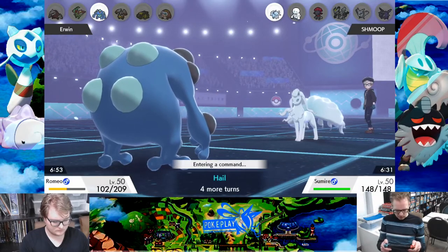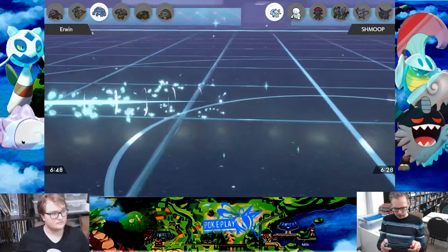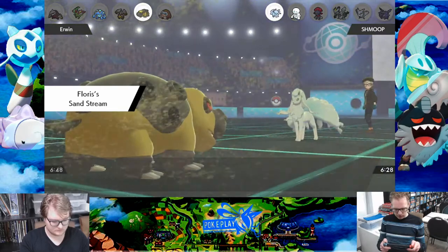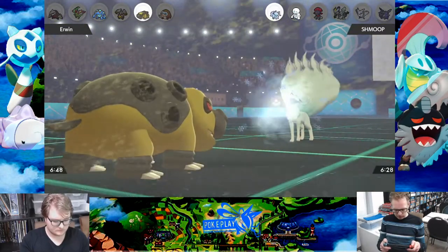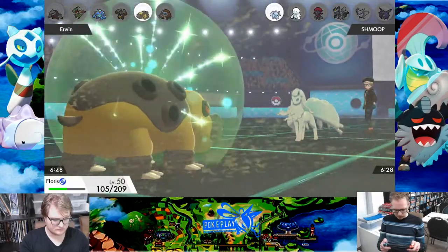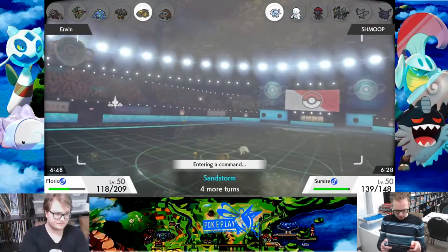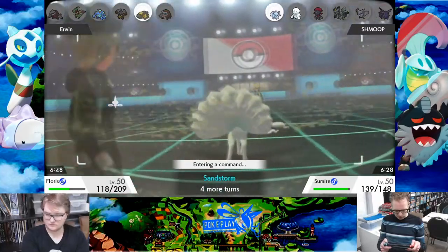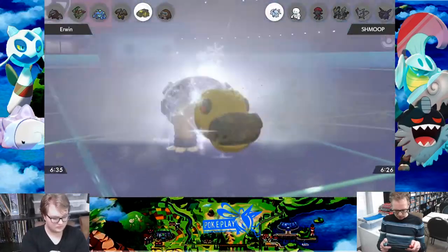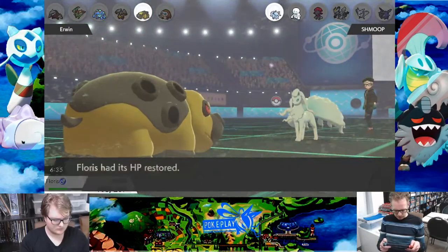If he had gone for Earth Power he would have done about 90 to me. But me expecting his Protect, I switch to my Ninetales just to get some Leftovers recovery, which is fine for him. I want to put up my Aurora Veil so his HP stays low. The only issue right now is he might switch in his Hippowdon just to make sure I don't get my Aurora Veil up — he did that the previous match as well, which was a very nice play by him. This Hippowdon is fat — that is a special defense Hippowdon if I've ever seen one, a very good spread. I'm just going for Freeze Dry the whole time since I have nothing to lose — maybe a high roll, maybe a crit, or even a freeze. He has to recover, and I'm stalling out sand turns.